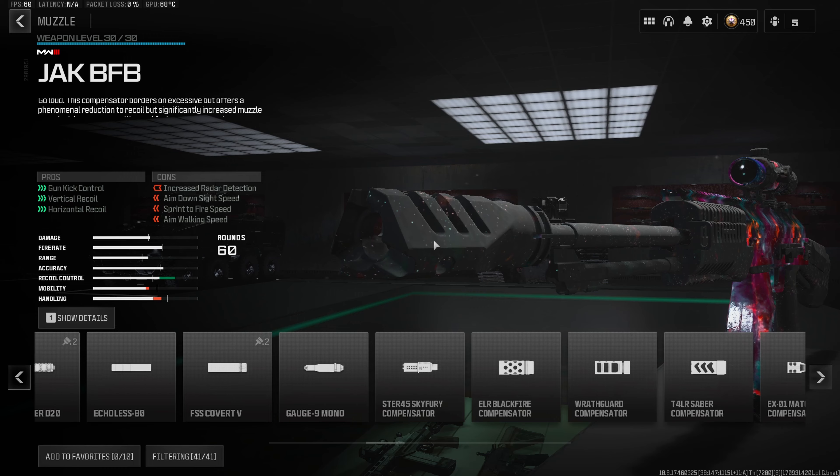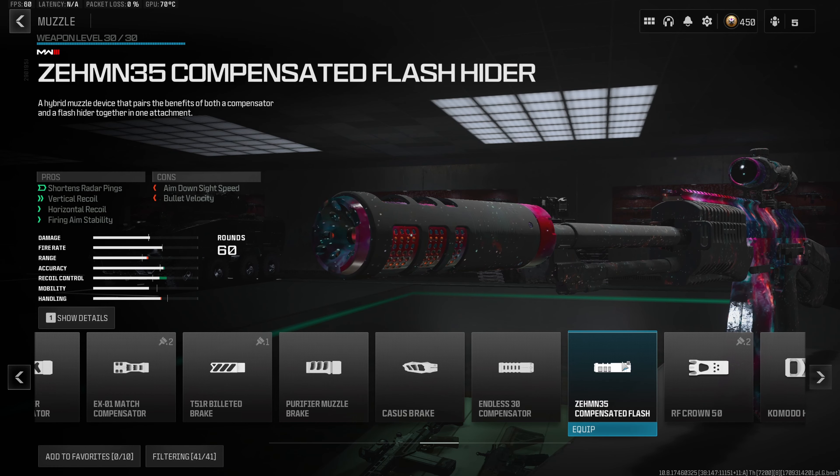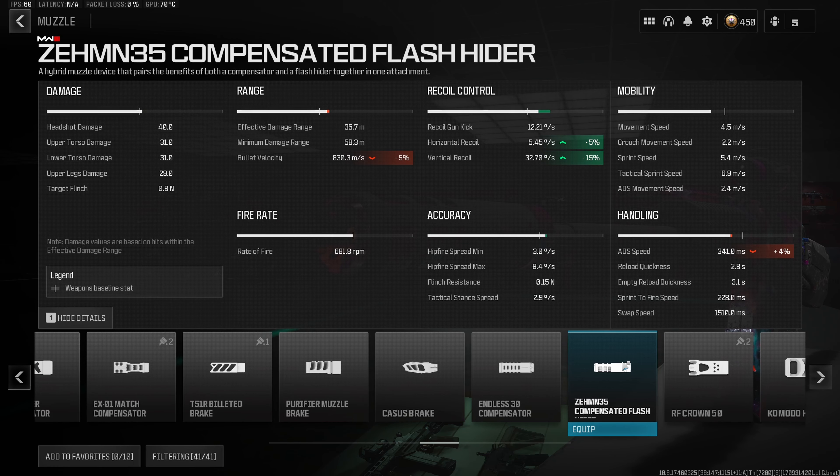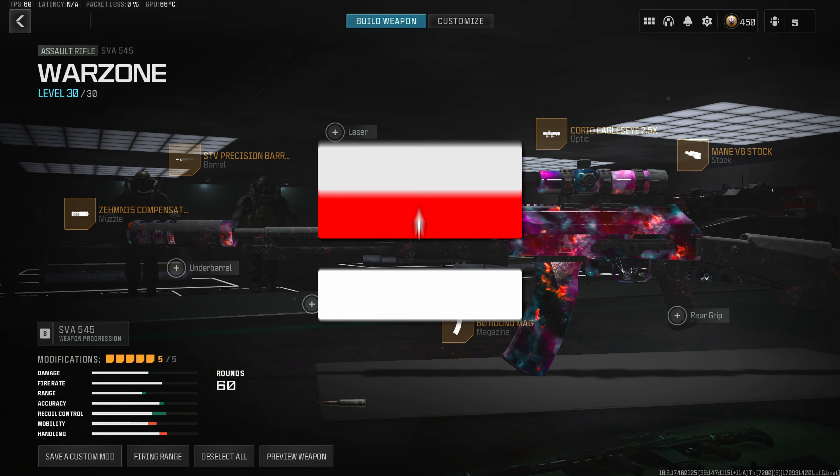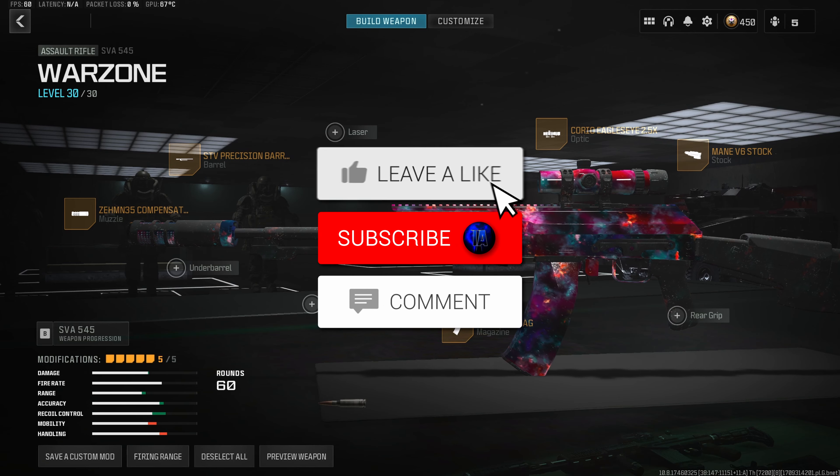For the fifth and final attachment — one we've used on every single build since the update — we want to throw a muzzle on, and we're going to run the Zemmin 35 combat-tited flash hider, which is in my opinion the best muzzle in Warzone 3. It gives us a 5% decrease to horizontal recoil and 15% to vertical recoil, while only increasing our aim down sight speed by 4%, so it's pretty much going to eliminate all the recoil on this gun while still keeping it very quick.